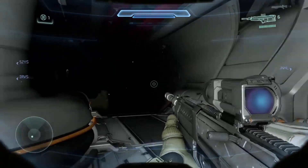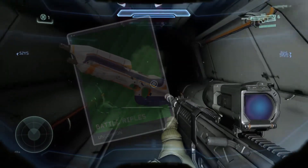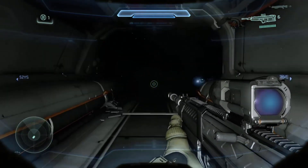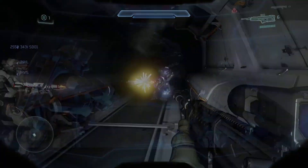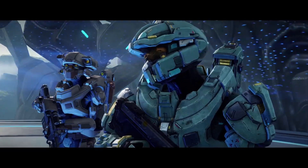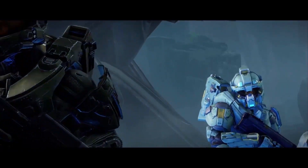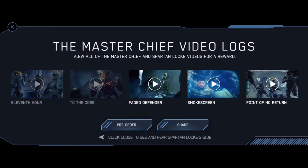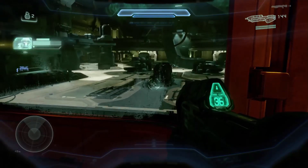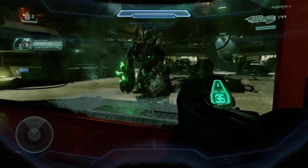If you guys want to get this new assault rifle skin, it's really simple. All you have to do is head over to a new site called experiencehalo5.com. Once you're on this site it will make you watch the new Halo 5 trailer. After watching the trailer, it will take you to the official site where you have to watch 10 different videos — 5 videos from Master Chief and 5 videos from Spartan Locke. Once you've watched all 10 videos, it will give you a free DLC code for the Vengeance assault rifle skin.